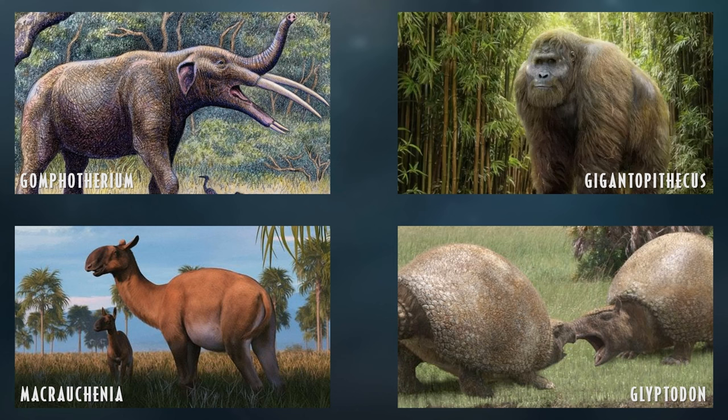Gigantopithecus is high on many people's wishlist for a Cenozoic roster, as it's the largest known species of ape. Even though it's not King Kong, it's as close as evolution has ever gotten to that. It would be interesting to see Gigantopithecus facing off against dinosaurs and holding its own — a really cool addition.